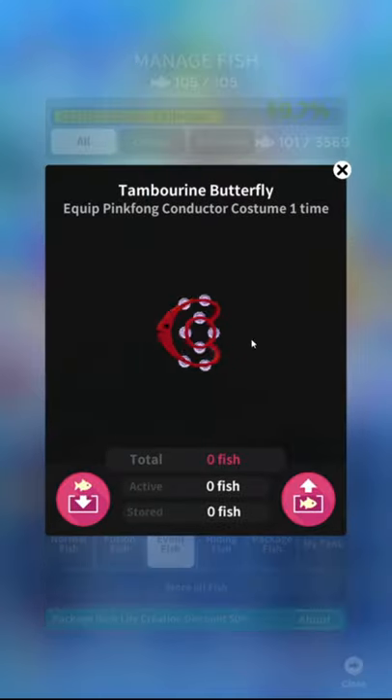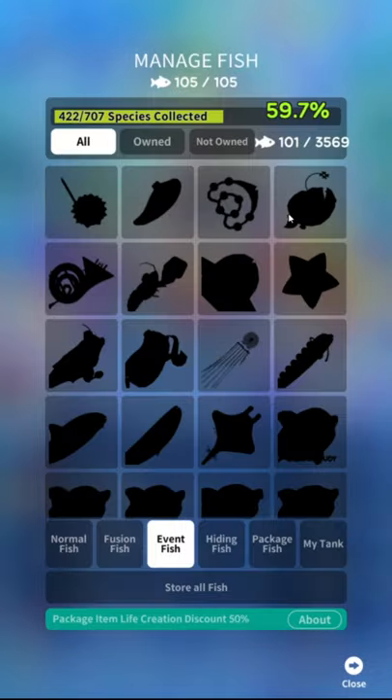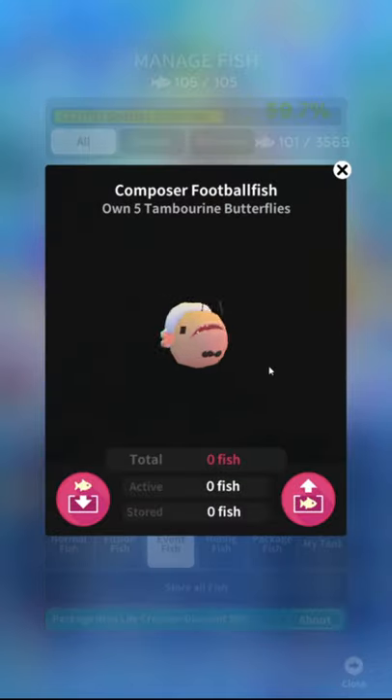The Pink Fong conductor costume — that's the costume thing we talked about. It's not the worst by any means, he's very abstract. Composer football fish — that's terrifying actually. He looks like he's made out of pink human skin with a wig on him. That's unpleasant.